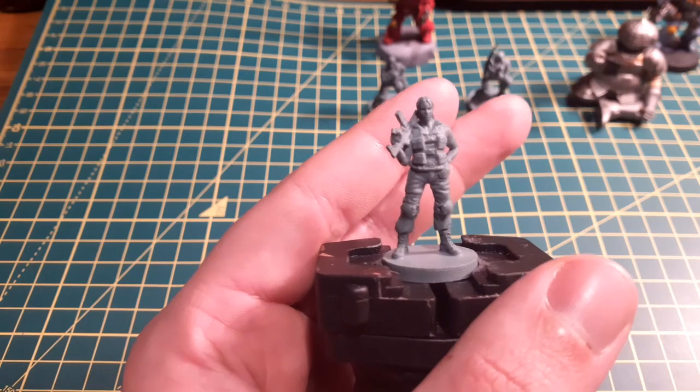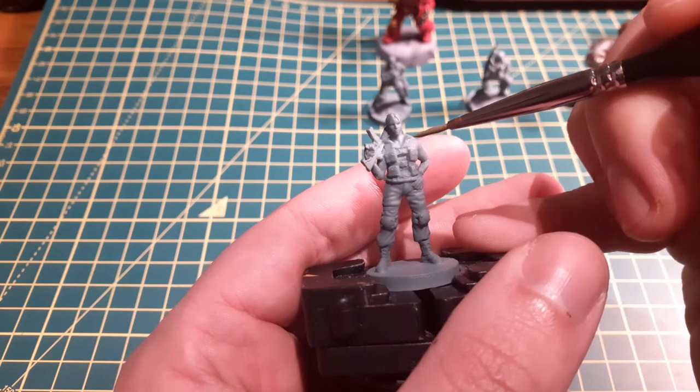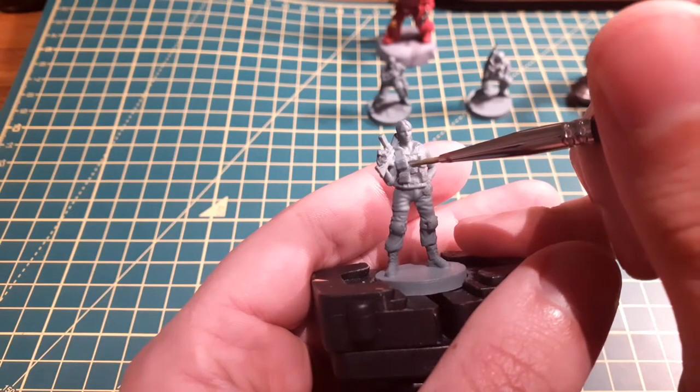With the Troublesome Trio all basecoated, I started off by painting all of their jackets and shirts at the same time using Death World Forest. As always, I thinned down all my paints before I used them and applied at least two thin coats.